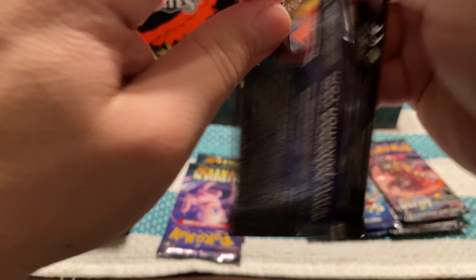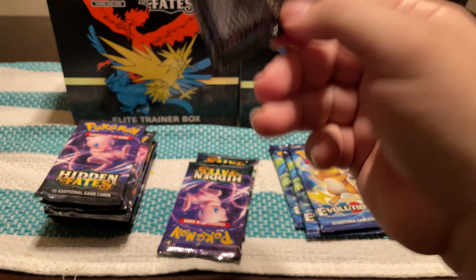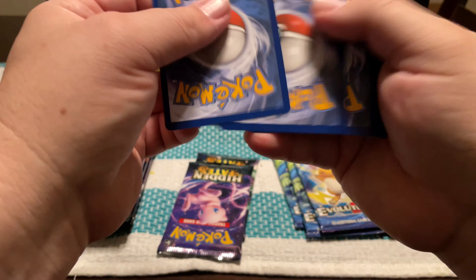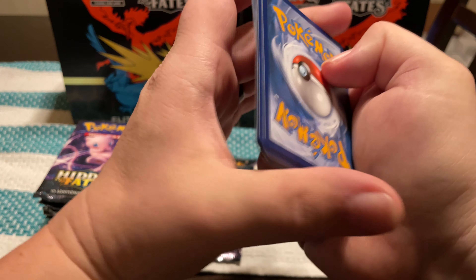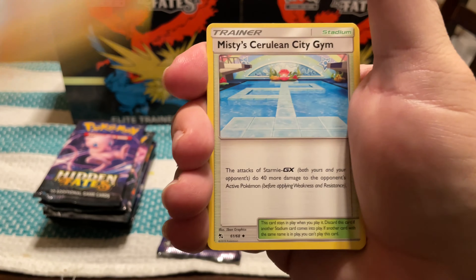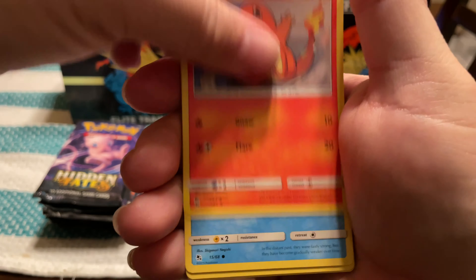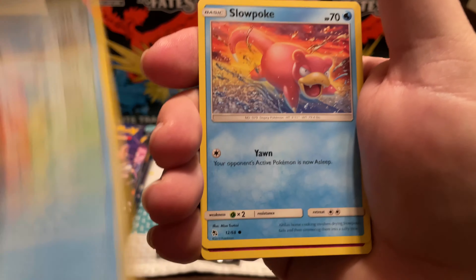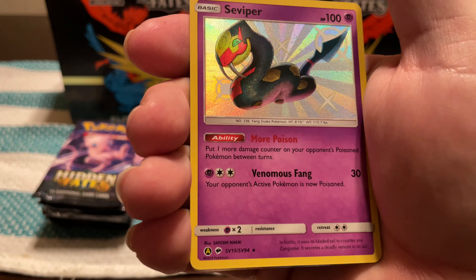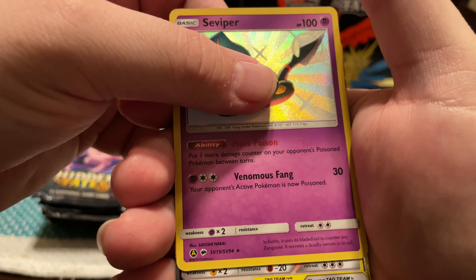This is by far one of my favorite products I've opened. You see some of the bigger, more subscribed channels open some older packs — I have not done that. But out of the stuff I've opened, this has been one of my favorites by far. Graveler, Caterpie, Paras, Ekans, Psyduck, Staryu, Reverse Ekans, and an Erika's Hospitality.